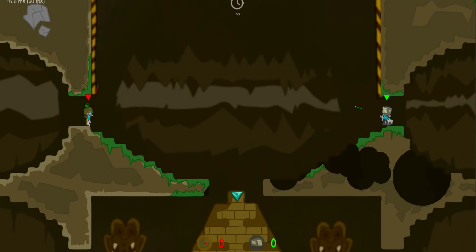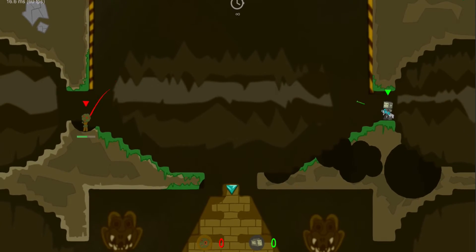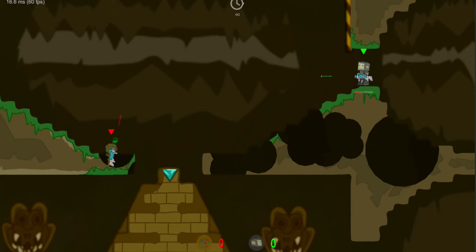We focused on weapon interactions to add a layer of depth to the game. For example, lasers can be used to shoot rockets out of the air, or players can pick up throwing grenades and throw them back at their opponent.